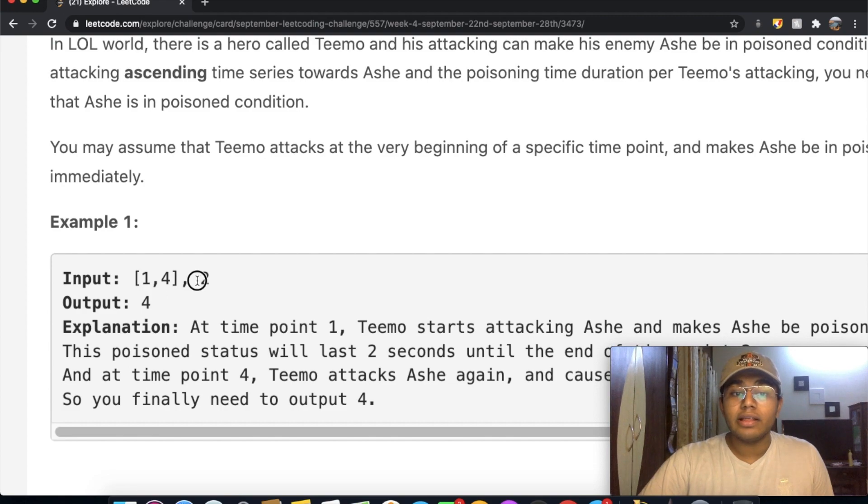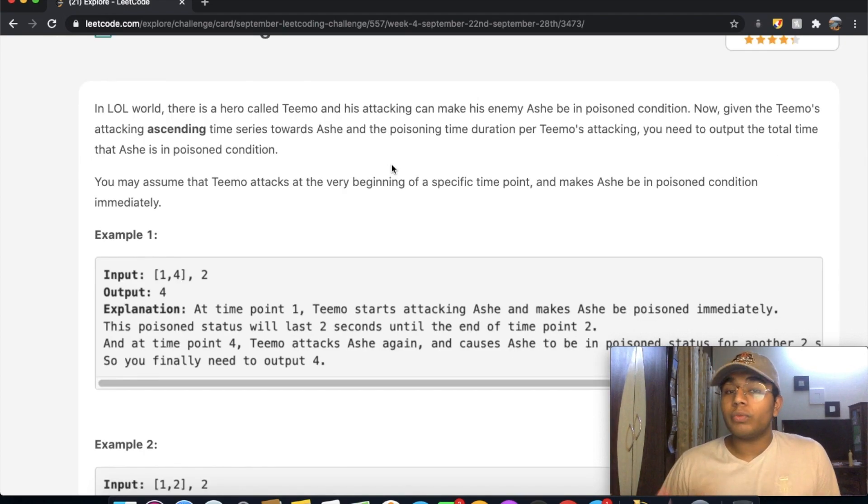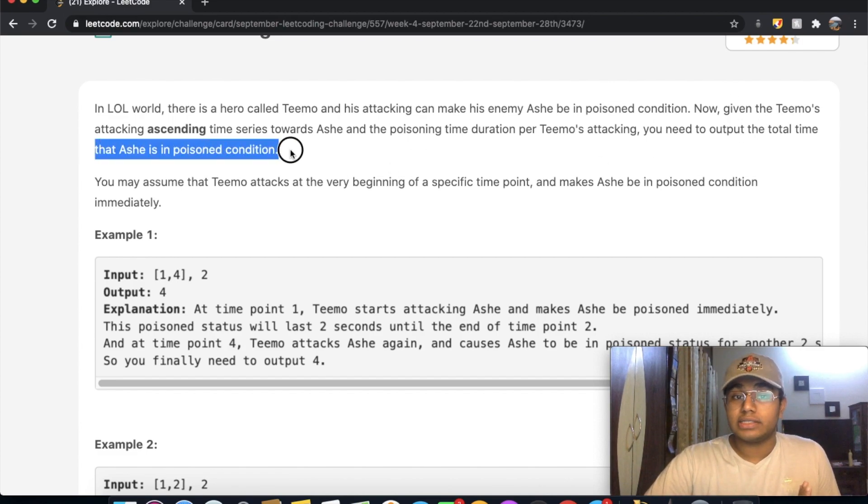For example, in this example, 2 is the duration it lasts for. Along with the duration, we're also given a time series — for example, 1 and 4. That tells us the first attack was done at time 1 and the second attack was done at time 4. What we want to output is the total time that Ash is in the poison condition.